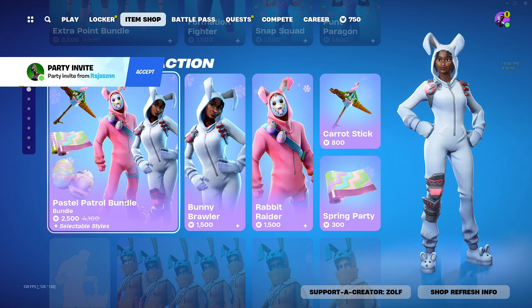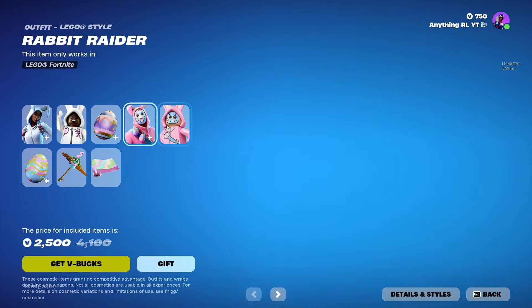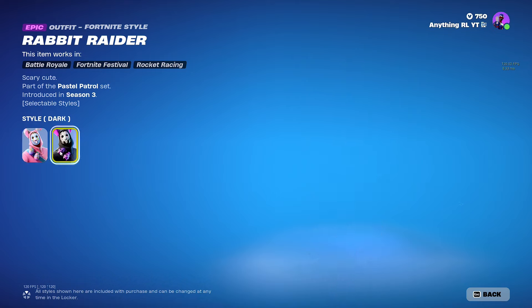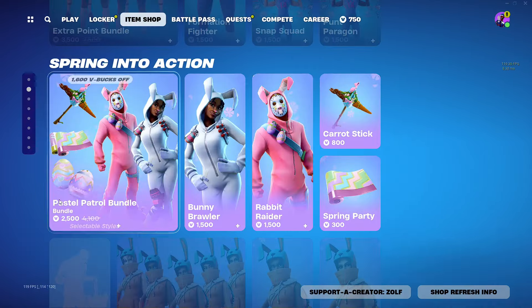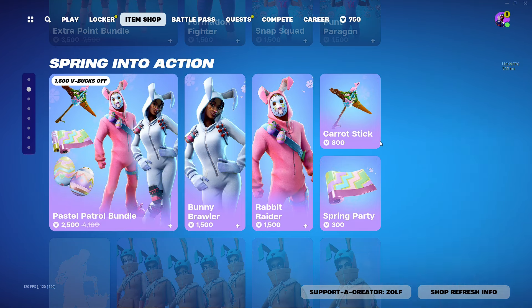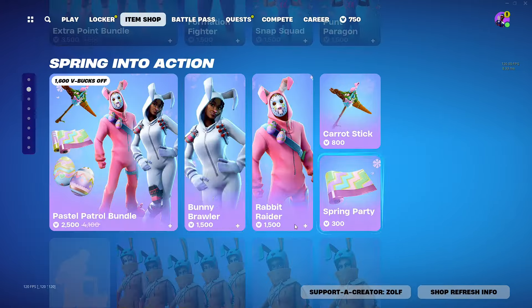Oh, we got the classic Easter skins — the Pastel Patrol bundle. That's cool. This is a really clean OG skin, Season 3. That style is so clean. I would definitely cop this guy. For only 2,500 V-Bucks, 1,600 off — that's a W right there. And we got some nice Easter bath scoop for the pickaxe, some nice little wrap right there.